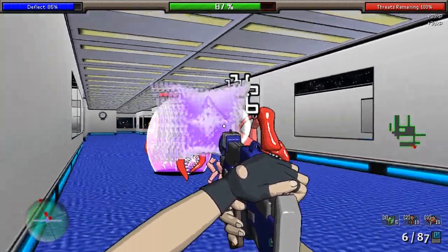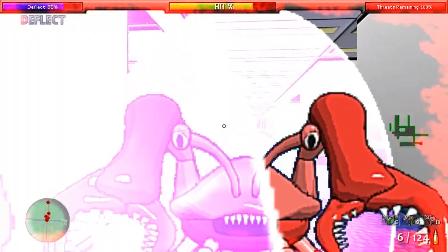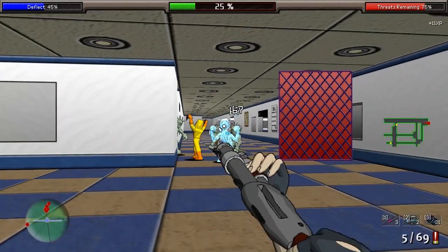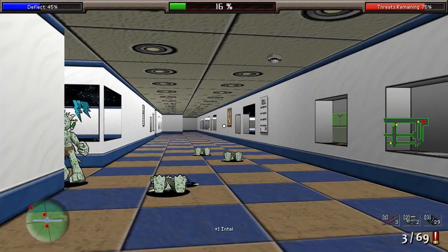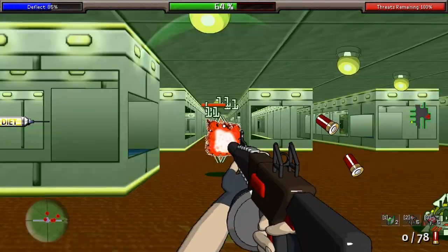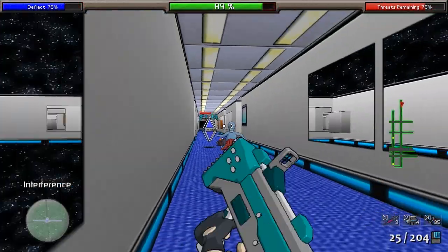The game randomly generates levels — or to be more accurate, randomly generated hallways. There are very few open areas in this game; most of them are just long, empty hallways that make it that much easier for the enemies to overrun you. You know what hallways in FPS games are not good for? Strafing — that most important skill that often means the difference between life and death.